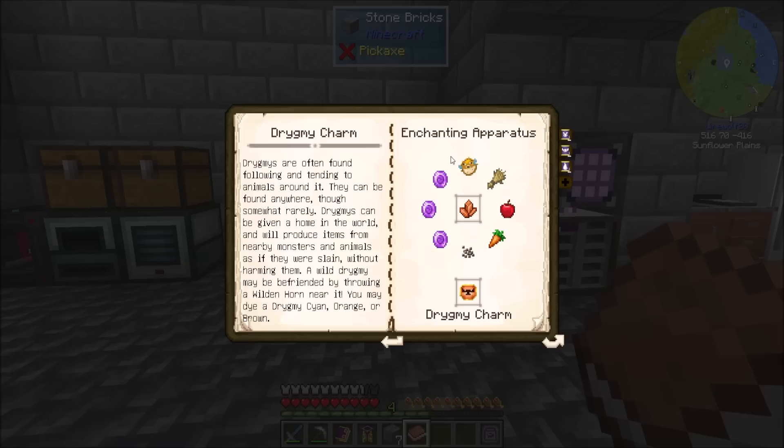Drigmies can be given a home in the world and will produce items from nearby monsters and animals as if they were slain without harming them. A wild drigmy may be befriended by throwing a wildenhorn near it. You may dye a drigmy cyan, orange, or brown. We used this in our stone block series to get the silverfish mother hearts. We're going to use the same process, but now with containment jars, it means we have the blaze safely contained and the drigmy will generate blaze rods for me.